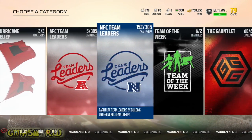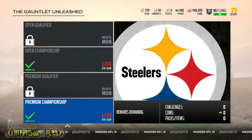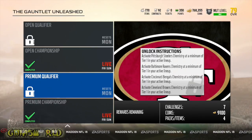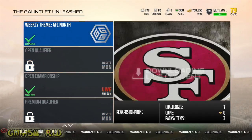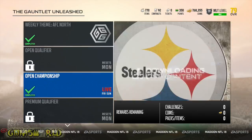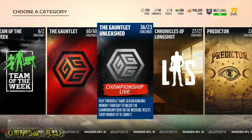Last week's Gauntlet Unleashed challenge was the AFC North. What you had to do was put together three players from each of these teams — Baltimore, Pittsburgh, Cincinnati, and Cleveland. Silver or gold, it doesn't matter, so it's no money spent. You should have that stuff in your binder already. If you don't have those silvers, they're very, very cheap. You should be able to go ahead and do that and get your team upgraded to maximum levels really, really quickly.